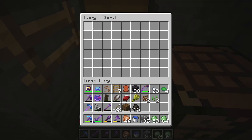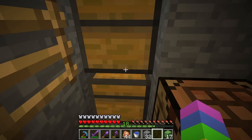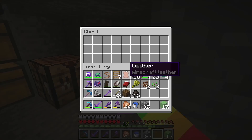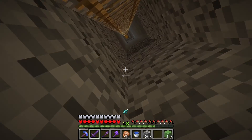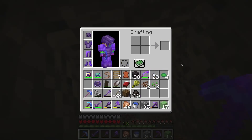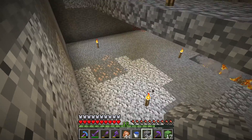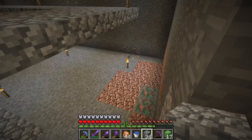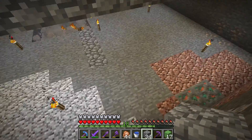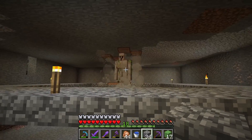The slimes go into a pit of campfires and then they die, and I collect all the drops because there's hoppers under the campfires. The slime farm is right here - there's the iron golem. The slimes can spawn anywhere around here, it doesn't matter the light level. That's why there's torches everywhere so nothing else spawns. They can spawn either on this platform or down here, and they all try to get the iron golem, but then they end up just going in the campfires and burning to death.